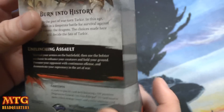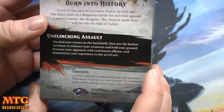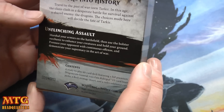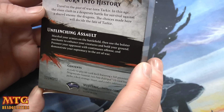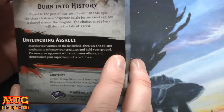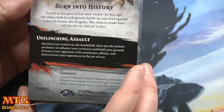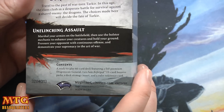I've got the brand new Fate Reforged Intro Deck Unflinching Assault. This is the Orzhov Black-White combination. Inside this box you'll get a ready-to-play 60-card deck featuring a foil premium Dragon Scale General, and two new Fate Reforged packs, a deck strategy insert, and a rules reference card.